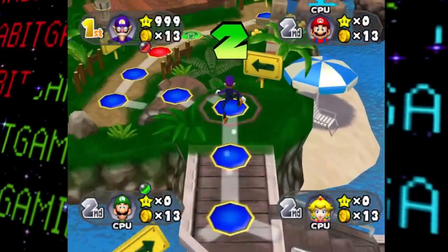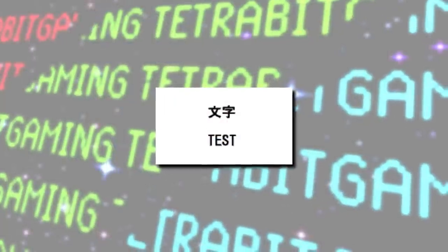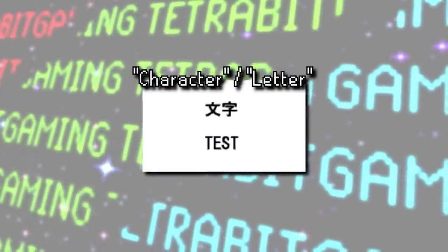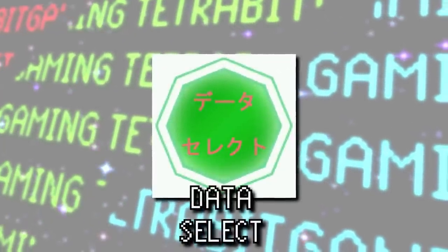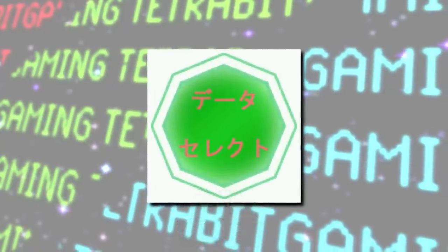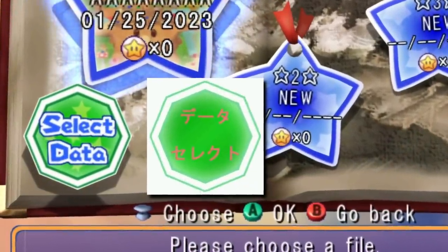Found amongst the files for the file select screen, there are a pair of test graphics: one simple one that translates to 'letter or character test,' and then there's also one that basically translates to 'data select,' which appears to be a placeholder graphic for the select data option seen on the file select screen.